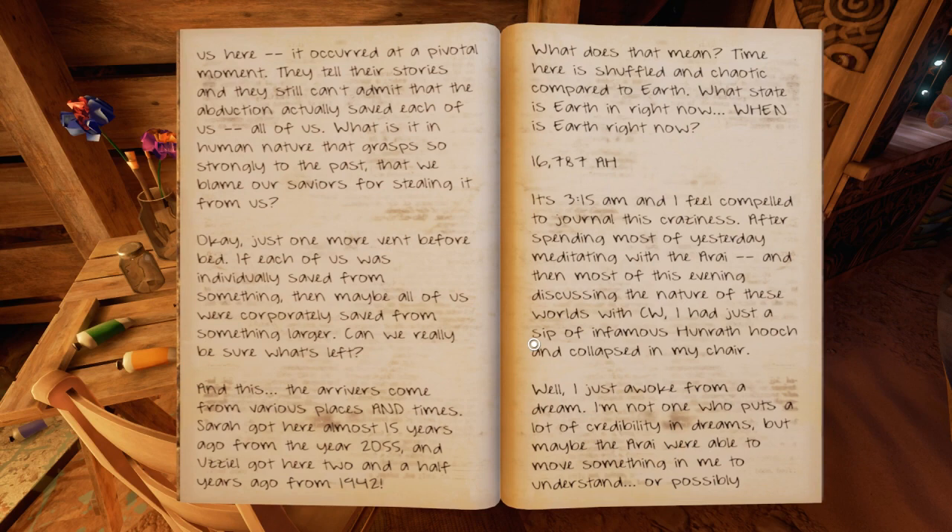Okay. Just one more vent before bed. If each of us was individually saved from something, then maybe all of us were corporately saved from something larger. Can we really be sure what's left? The arrivers come from various places and times. Sarah got here almost 15 years ago from the year 2055, and Uziel got here two and a half years ago from 1942. What does that mean? Time here is shuffled and chaotic compared to Earth. What state is Earth in right now? When is Earth right now? I wonder if it got sucked into, like, a black hole or something absurd like that.